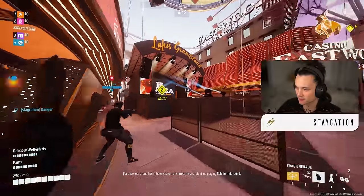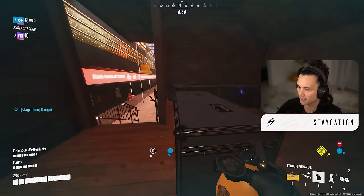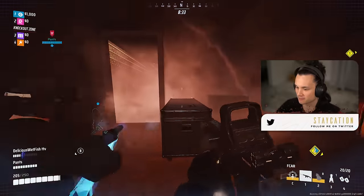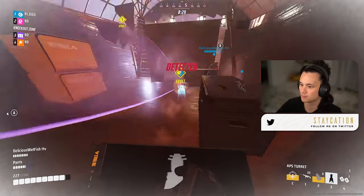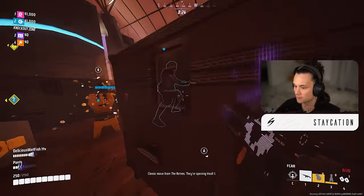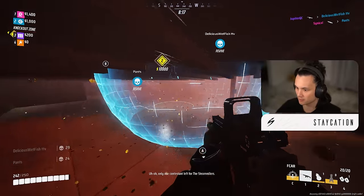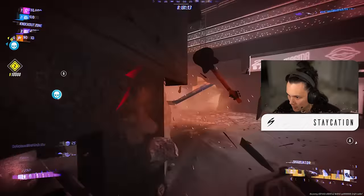Purple straight across — going for the vault. They're coming out the back! Need to hit someone. I got myself stuck — APS inside. Shoot their dome out. Green and pink teams are pinching. Orange is here too — let's just invite everybody.